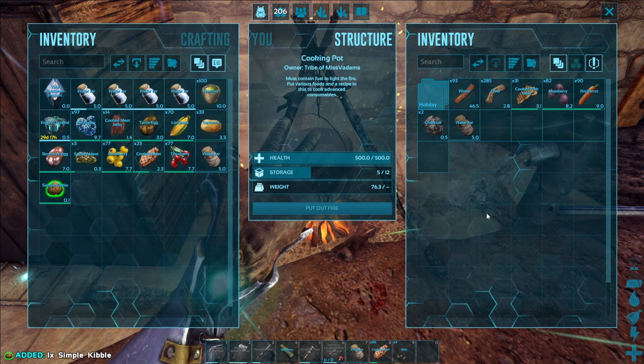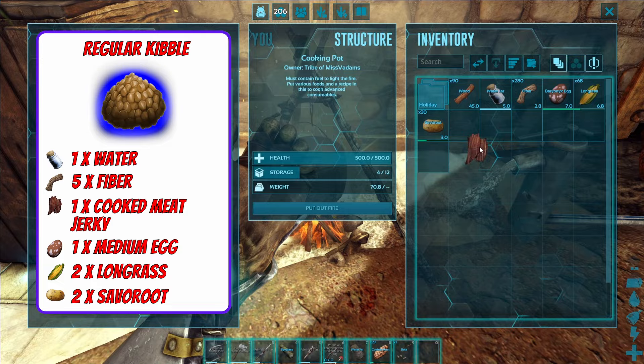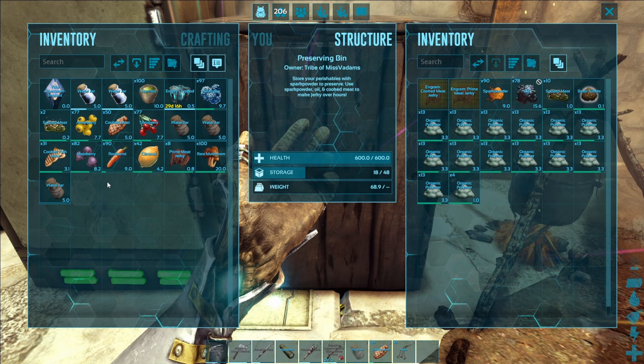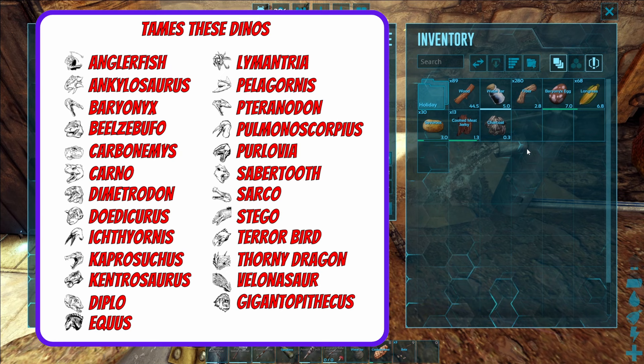For regular kibble we are going to need one medium egg — which is a baryonyx egg — two long grass, two savoroot, and then a new item: cooked meat jerky. In order to craft cooked meat jerky all you need to do is make a preserving bin, which you can do from your inventory. You power it with sparkpowder, then put in some cooked meat and some oil, and over time that will produce cooked meat jerky. Back to the cook pot and in any second we should get our blue regular kibble. There we go — fantastic!